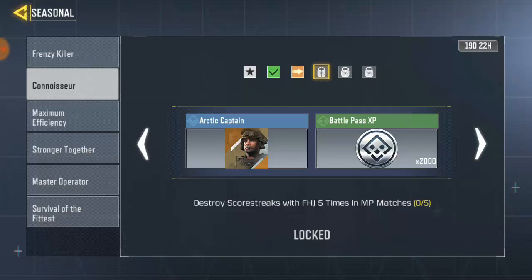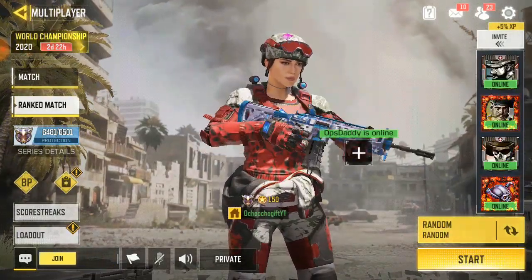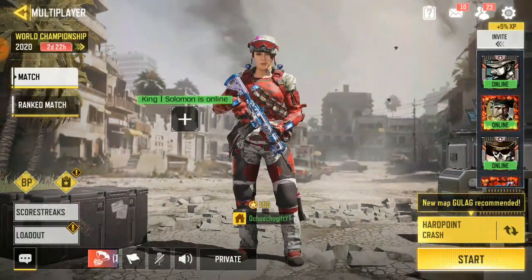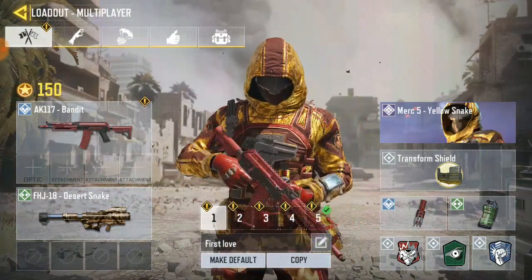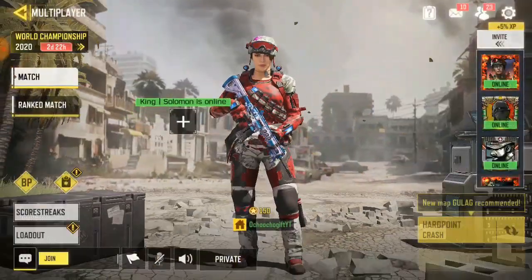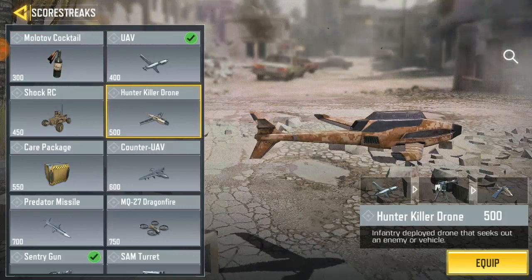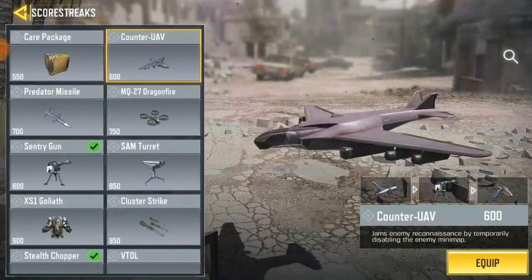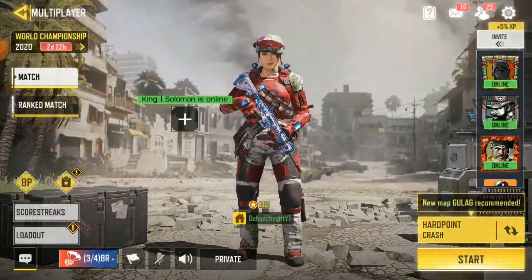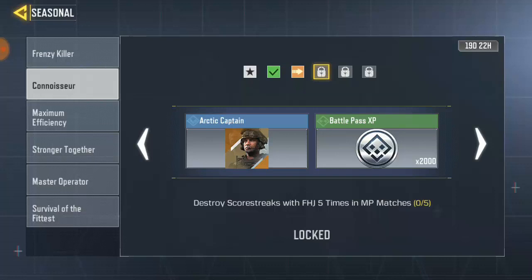Okay, the next task says: Destroy Sentry Guns with FJH 5 times in MP matches. It's not all in one match but across five matches. I advise you to play Ranked match, because in ranked matches the enemy quickly uses UAV or VTOL — most times it's an Office 8 chopper — just destroy it. You have to equip FJH in your Striker. Make sure you have your FJH and destroy any Strikers you see. Drone is difficult to destroy, but you can still destroy UAV or Hunter Killer UAV. The best tip is to play Ranked match if you want to unlock this task very fast.